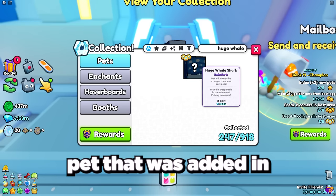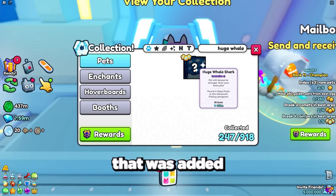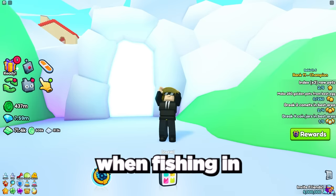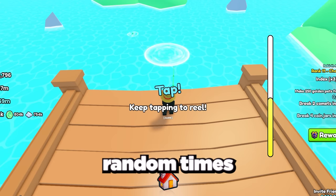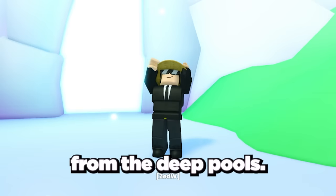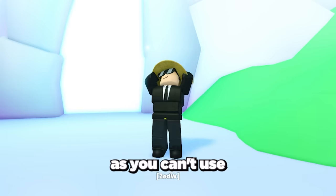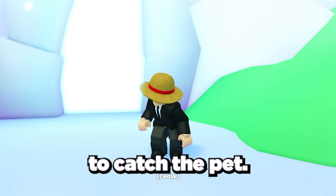The next secret pet added in this update is the new huge whale shark — the brand new fish pet that can be found at the advanced fishing area when fishing in deep pools. Deep pools appear at random times and locations in the advanced fishing area and give much better rewards. Because you can only get this huge pet from deep pools, it's a lot rarer than the huge Poseidon corgi and a lot harder to auto farm, as you have to cast your rod into the deep pools to catch the pet.